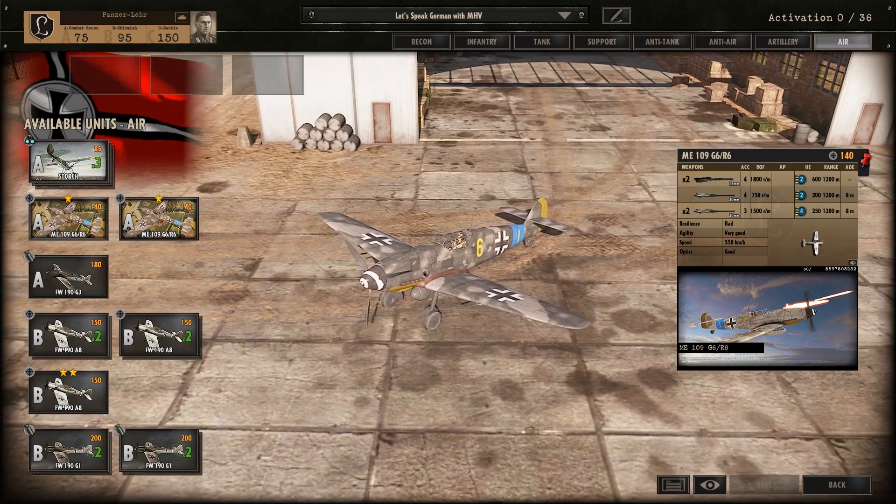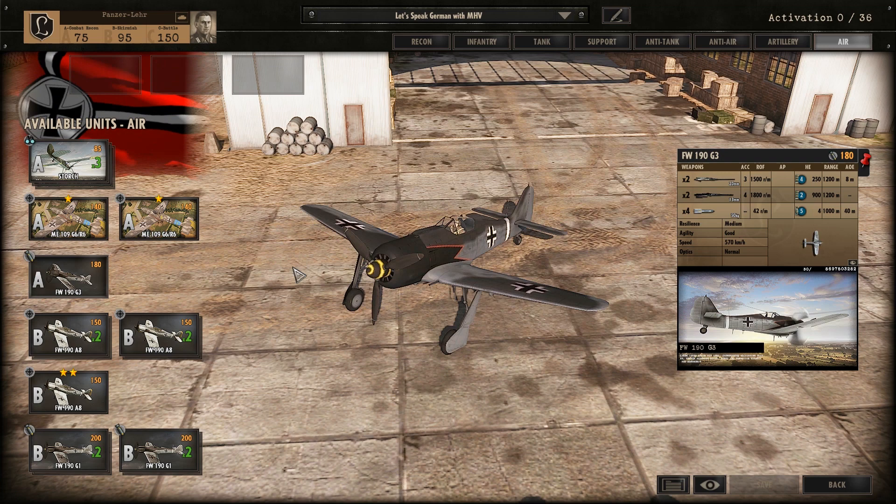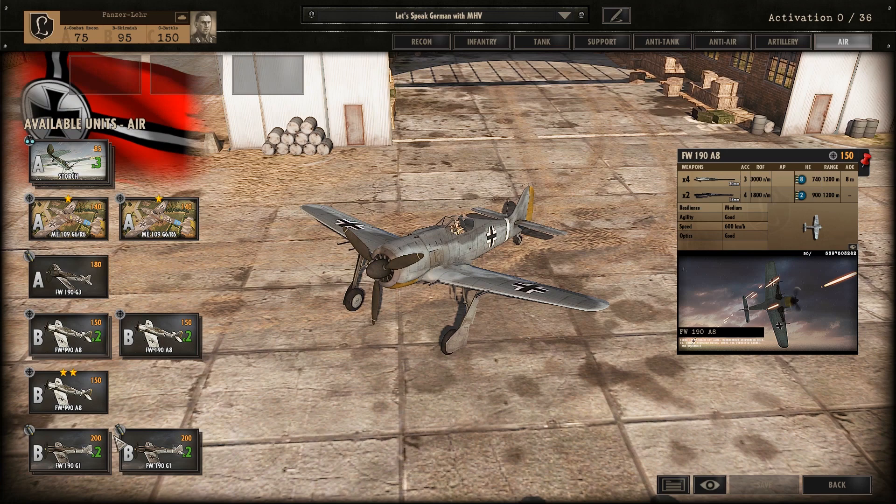Then we have the Bf 109, here called ME 109, which is not really correct because for the 109 it was still Bf. The Americans usually call it an ME 109 though, and we are playing an English version, so don't trust the intelligence you see here. Then we have the Focke-Wulf 190, the A8 and the G1 — not much to add there.